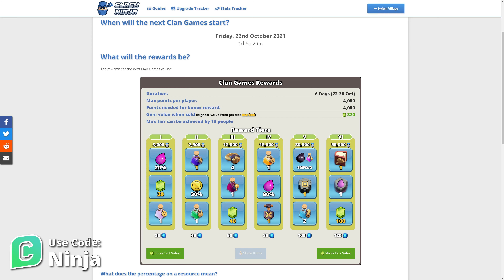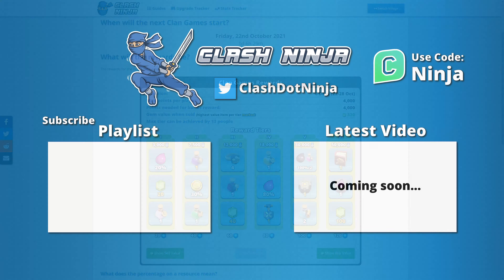These games will run until the 28th of October, at which point you can collect the rewards for the tiers your clan has unlocked. The rewards can be claimed for 7 days after the end of clan games, so it may be worth saving them until the start of November once the season bank loot has been paid out.